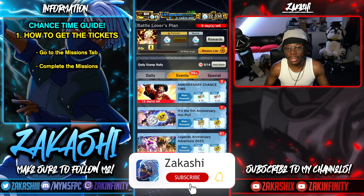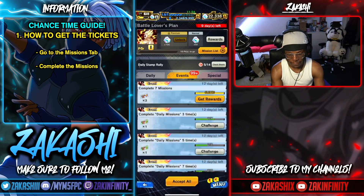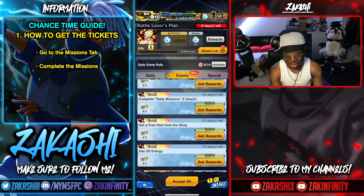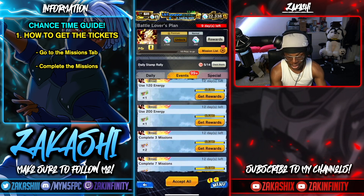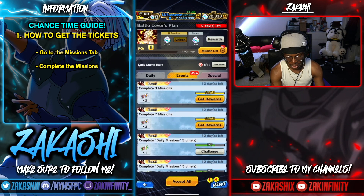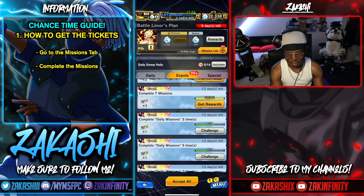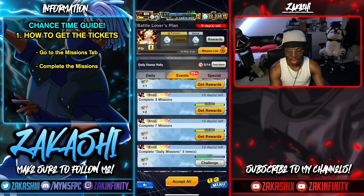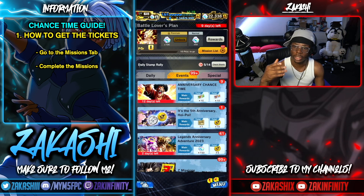The first thing you want to know is how to actually get the tickets. The only way to get tickets is through playing the game and doing missions. You can see there are very easy missions: complete daily challenges, get a free item from the shop, use energies. Completing seven of these missions unlocks extra missions, with daily missions up to seven times, energy up to 200 at max. Completing these missions also contributes to the 'complete mission' objectives, which is how you earn your Chance Time tickets.